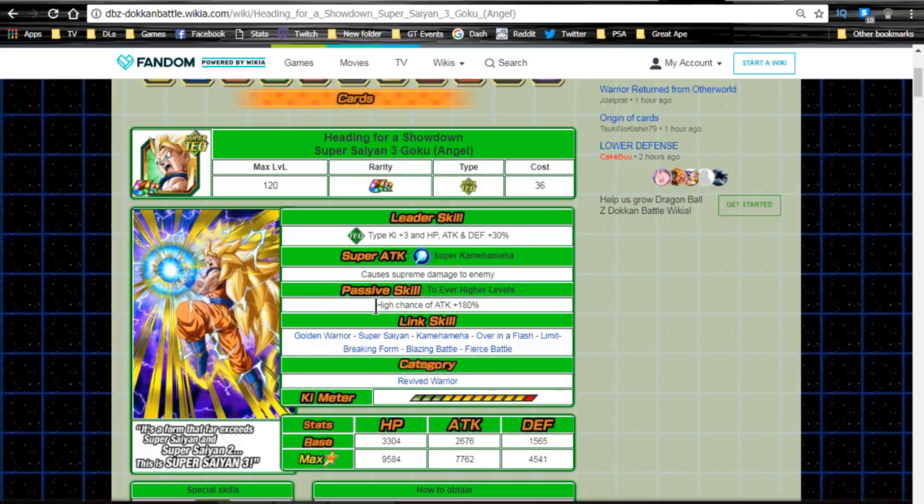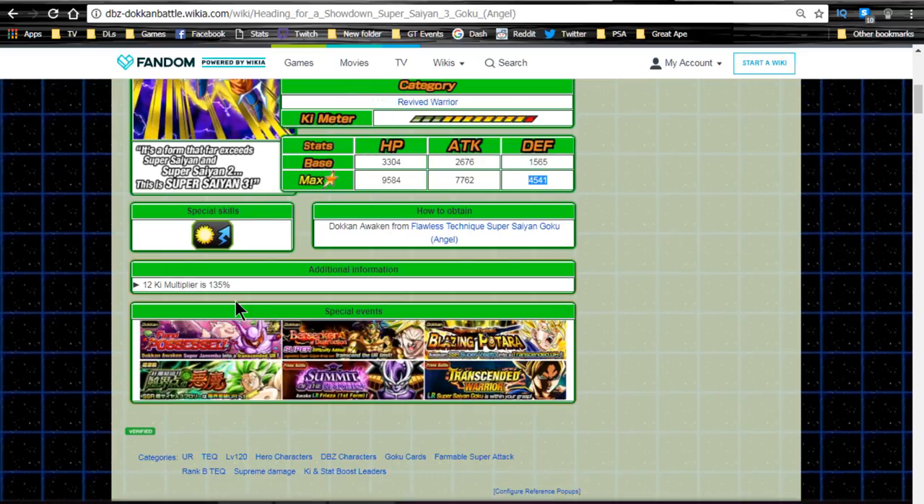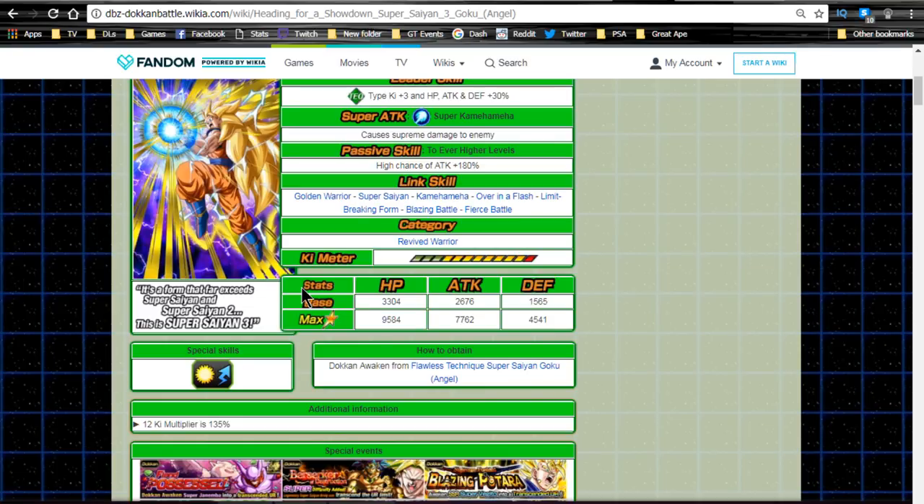He does have a Beerus passive — a high chance of attack plus 180, not 200 like Beerus, but with the supreme damage modifier and attack plus 180 at a high chance it's around once every three rounds on average. Link skills are: Golden Warrior, Super Saiyan, Kamehameha, Over in a Flash, Limit-Breaking Form, Blazing Battle, and Fierce Battle. He's part of the Future Revived Warrior category. Max stats are HP 9584, Attack 7762, Defense 4541, with a 12 Ki multiplier of 135%.